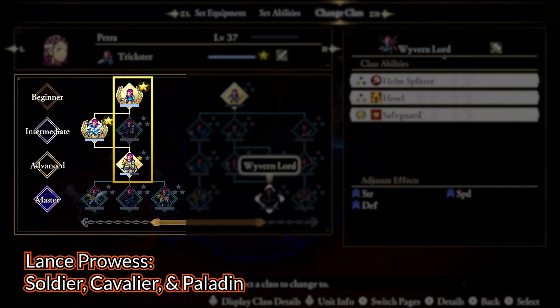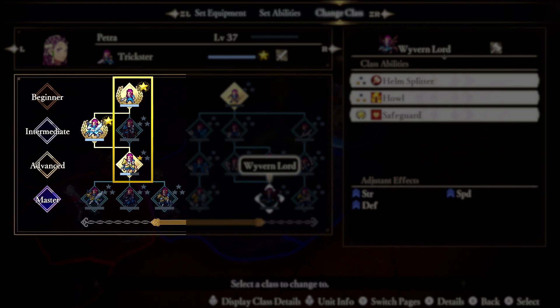Next after swords is Lance Prowess. This one is simple for the guys — hit up Soldier, Cavalier, and Paladin on your way to your master classes. However, for the ladies, if you go Pegasus Knight and Falcon Knight, these do not seem to get Lance Prowess. You'll get level 2 from Soldier and Paladin, but you also need to go through Cavalier for level 3. It's a bit awkward.